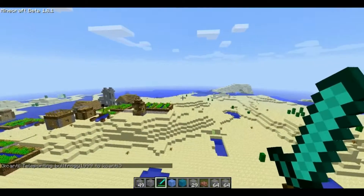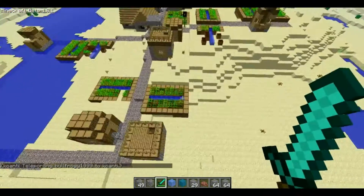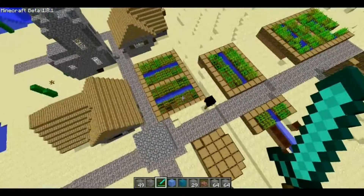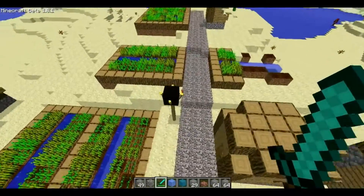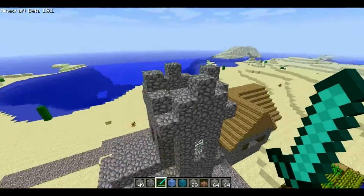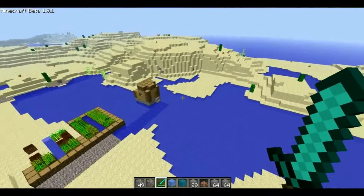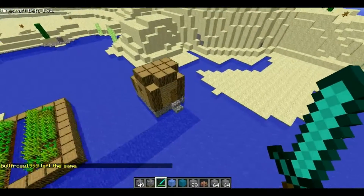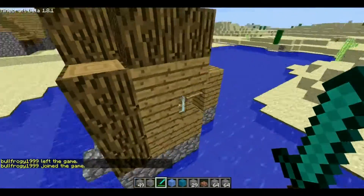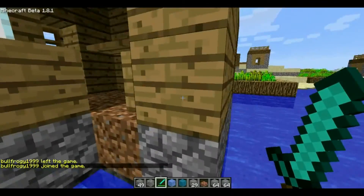Just on my way back and look what I found — NPC town! We have farms, we got houses, we got a church house, a steeple. Wow, we have the best luck. Why don't we move in here? That would be funny actually. I like this — hey cool, they've got nice tables!